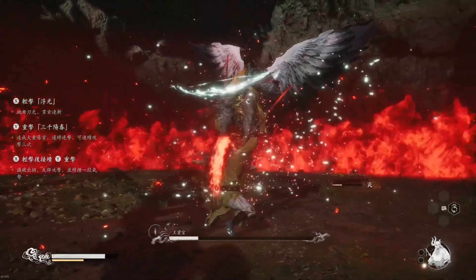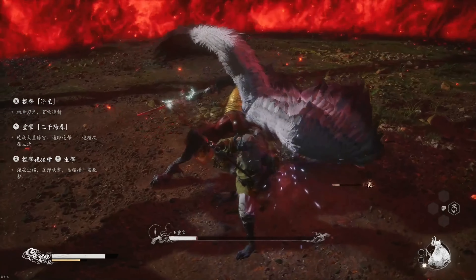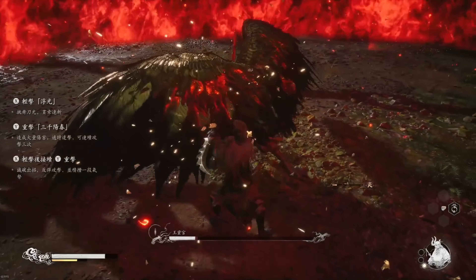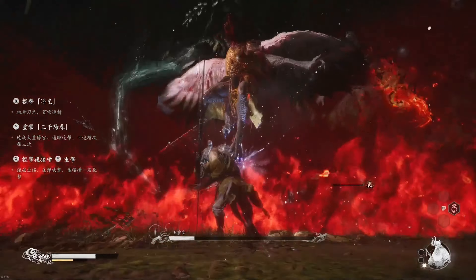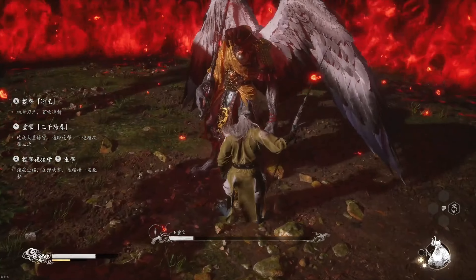Our build's primary objective is to charge heavy attacks while sprinting and retaining focus after a perfect dodge, so we could quickly fill up the bar and do massive amounts of damage. Unlike my other builds, this setup will emphasize on talents, gear and skills that will focus more on survivability, speed, stamina recovery and high damage hits.